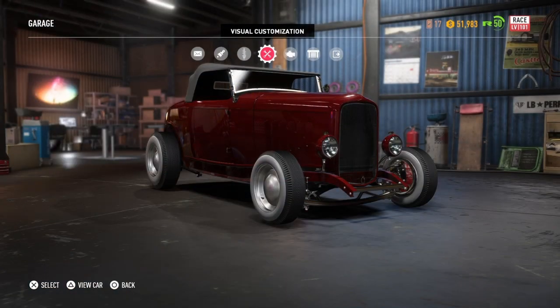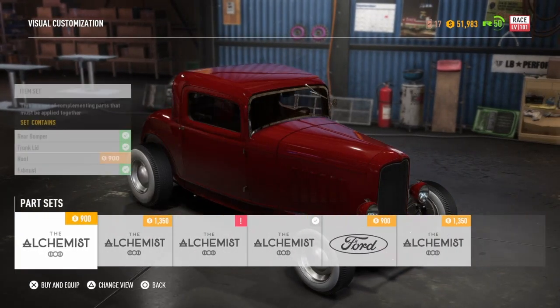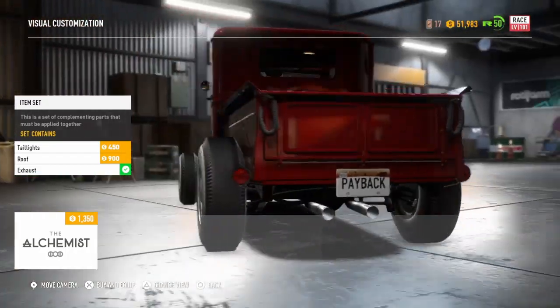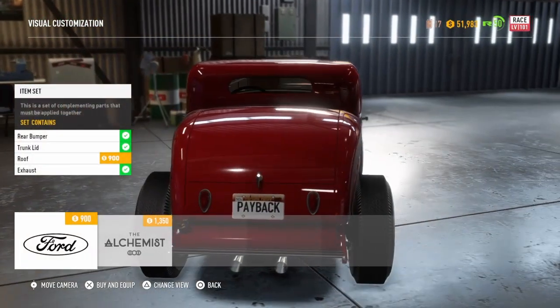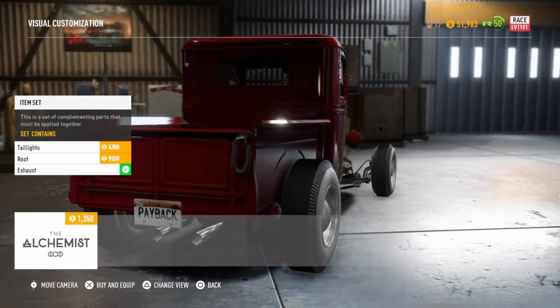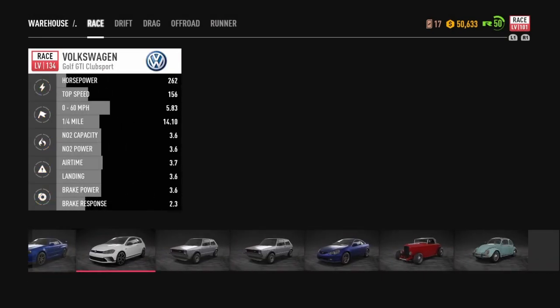Now that we're back at the garage, this is the first thing you're going to want to do — and this is the key that not a lot of people know. You're going to actually want to equip something first. It's the very last one. You're going to need the truck conversion, and the reason you need this is because it actually has a trunk lid. We don't want the trunk lid — as soon as you equip this, it pretty much deletes the trunk lid option. So just go ahead and select that.